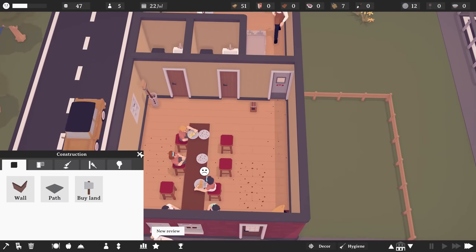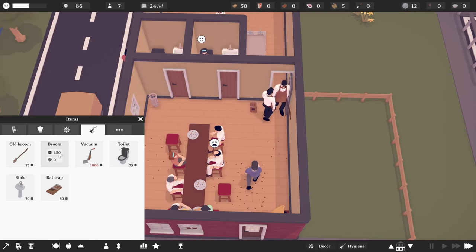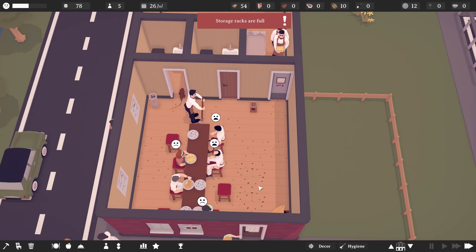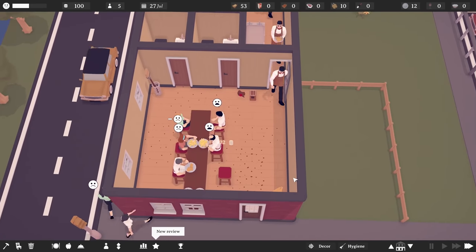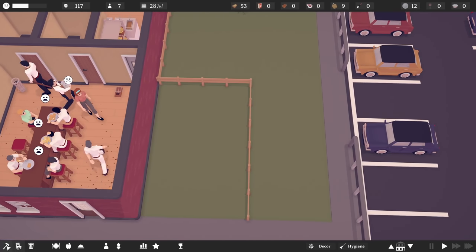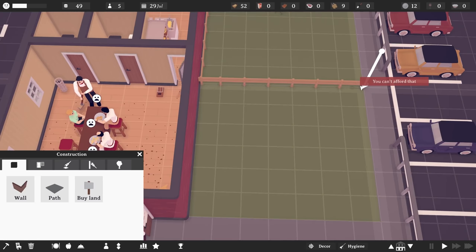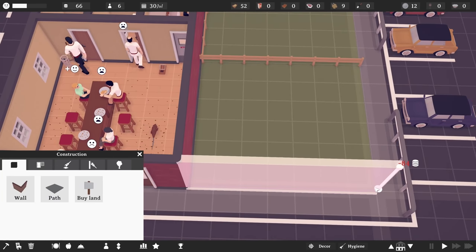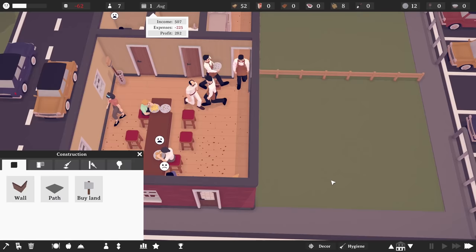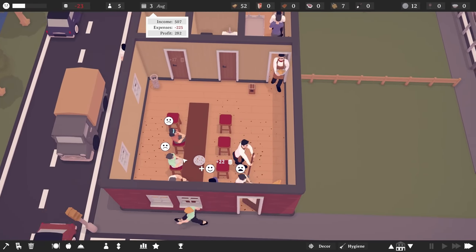We're definitely struggling on keeping the place clean — maybe that just requires a better broom or a vacuum. We could have an upper floor too if we wanted. Let's go ahead and buy this land. In terms of walls — oh, I can't afford it. It's 84 coins for that wall. We're going to have to save up a little bit, but we have the land.